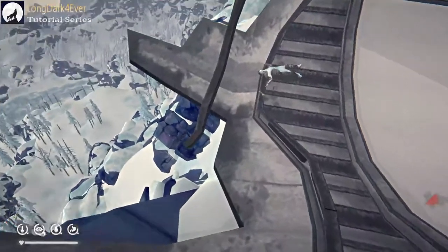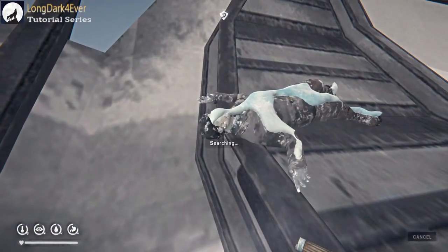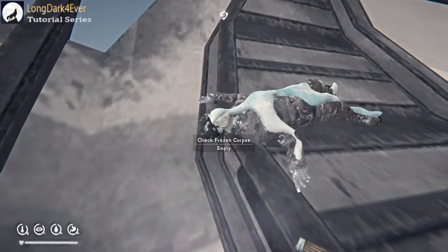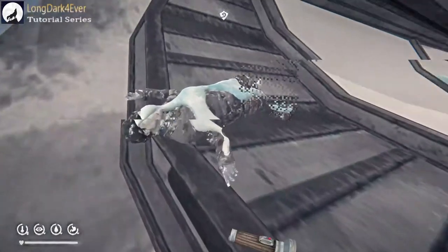What you want to do is come down this way and grab the loot from this guy here. He'll probably just have maple syrup if you're playing on Interloper, but I'm playing on Pilgrim so he's going to have a little bit more loot with him today. Make sure you grab the loot from him, then you're going to come up here.